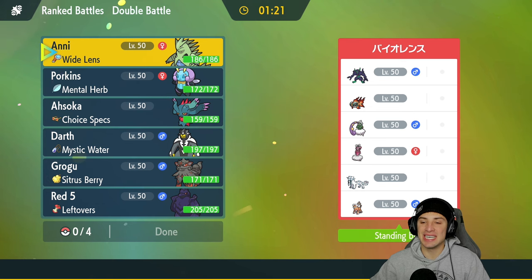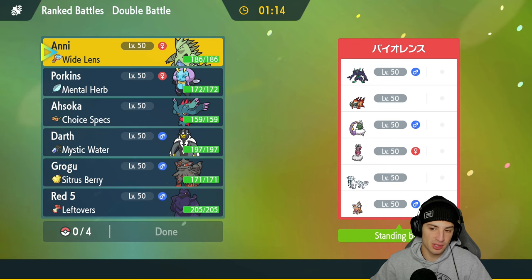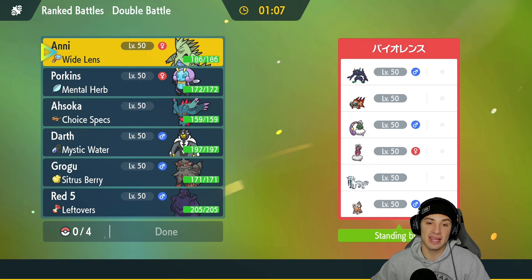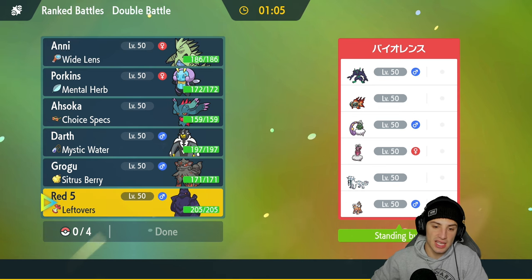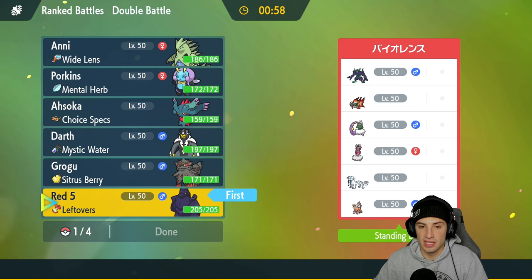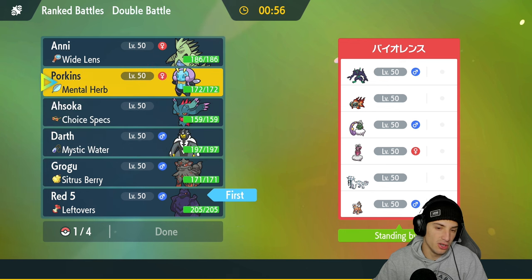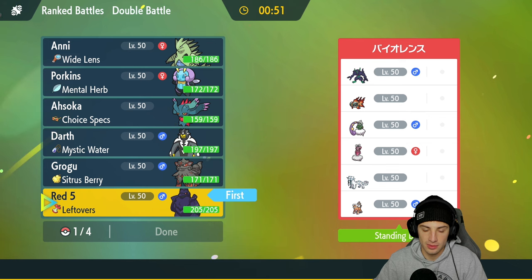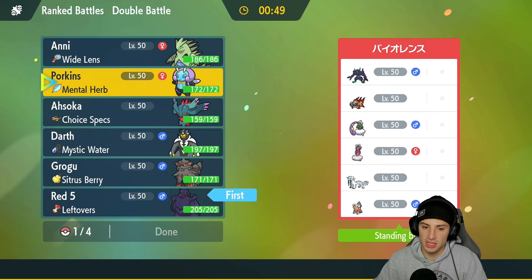First match coming at you guys — we're going up against an Enamorus team. Such a cool genie you don't really see too much on the rank ladder, but it's very strong. They've got Grimmsnarl for support, Chi-Yu to pair up with special attackers like Enamorus, and they're rocking Tornadus, Chien-Pao, and Landorus. With Mirror Armor, Corvinite can come out here well, and we could bring Elimise for some speed control.